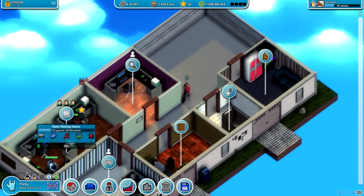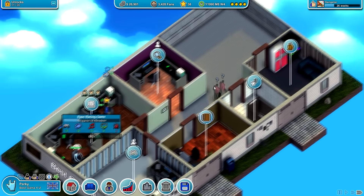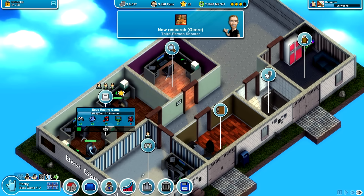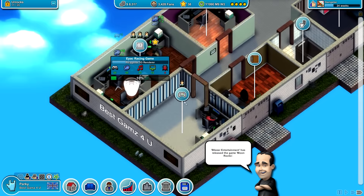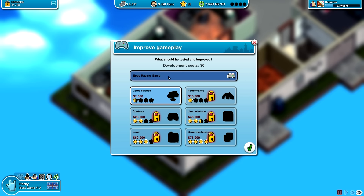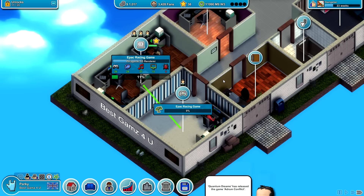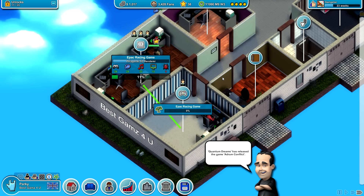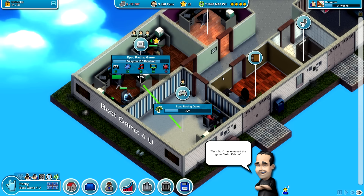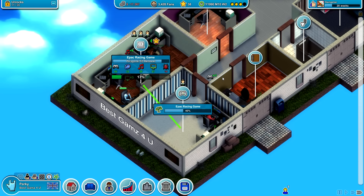This guy is just walking around — he doesn't even know what to do anymore. Did I not put him in here? He just doesn't care. We're going to put him into the quality assurance room — I think that probably makes sense. We're going to improve the gameplay. We can remove bugs. Improve gameplay — interesting. Epic Racing Game, game balance. We'll increase the game balance — I think that sounds like a good thing to do, because balance is very important in games. You don't play a racing game where you just enter God mode and instantly win if you choose one car over another.